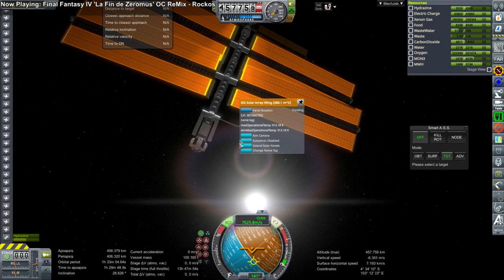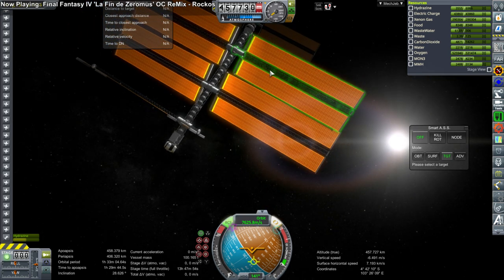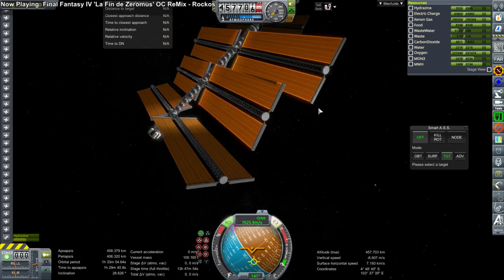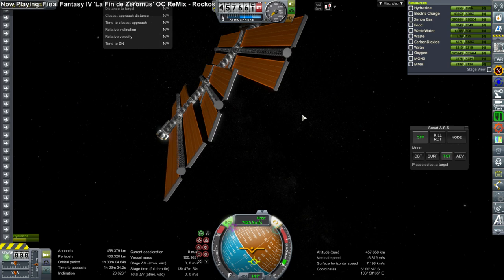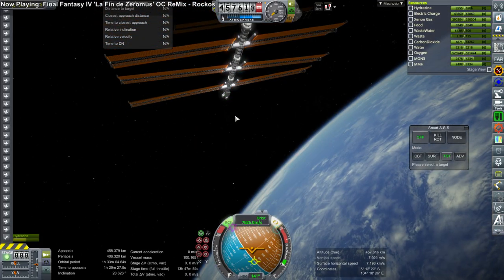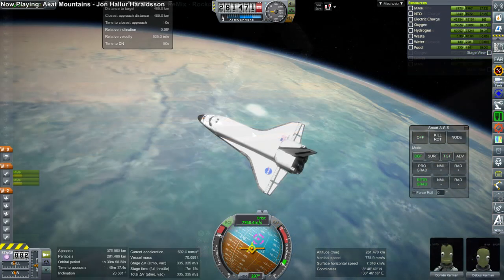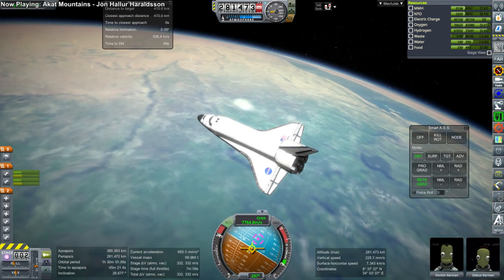We are docking — a little bit of rotation management — and we extend the solar panels. I had docking port snap on, but somehow it snapped to the first set of solar panels while the middle set of solar arrays are off. How that works with docking port snap on, I have no idea. I decided it was too much trouble to mess with, and quite often in pictures the ISS solar arrays are tilted with respect to one another, so I don't feel too bad.